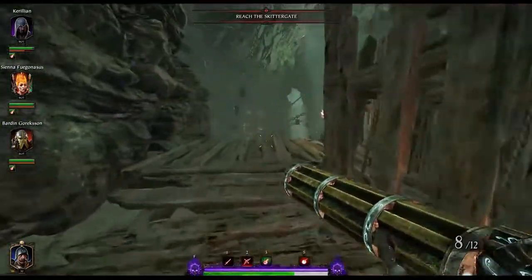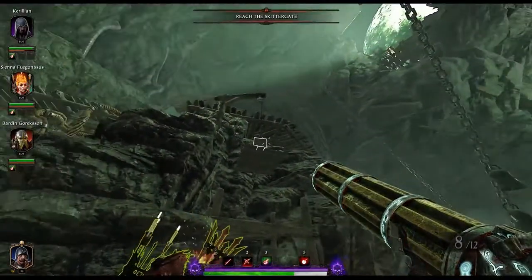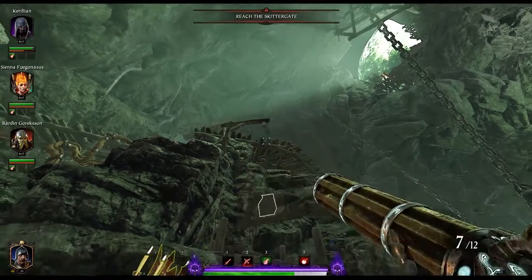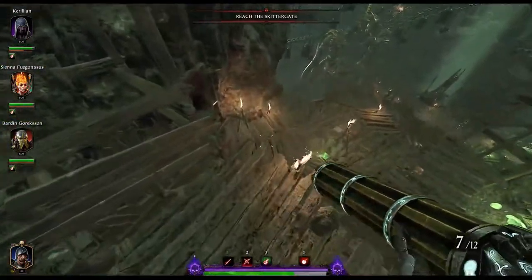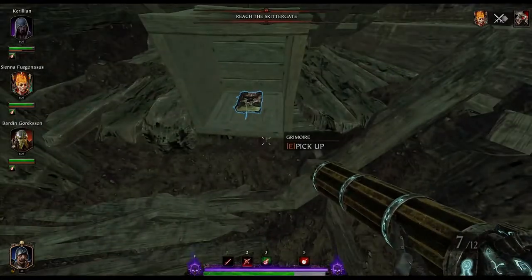Your second grimoire is right here at the bottom of the first hill. Right where you make your drop down, you'll notice up here on the left there's a very shootable rope and a fancy box. Just jump on down and you will have collected your second grim of the map.